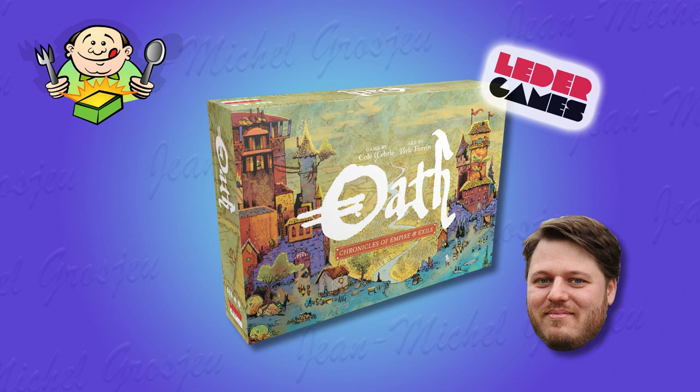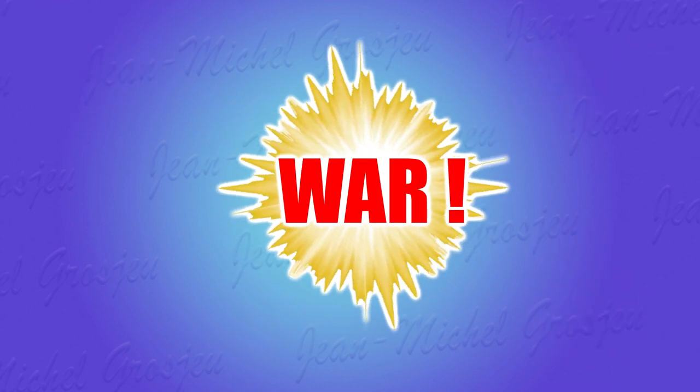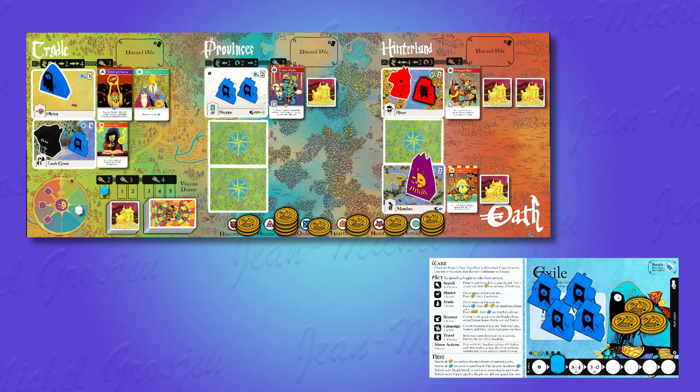The days of fellowship and peaceful trade are over. Today it's time to fight and kill each other. Warbands are troops that you, as an influential figure, muster and train as you travel through the empire. They wear your colors — they are your personal army.